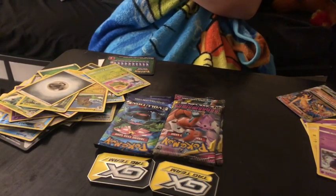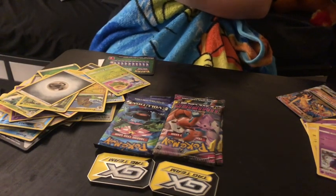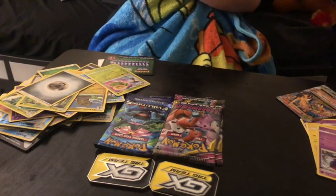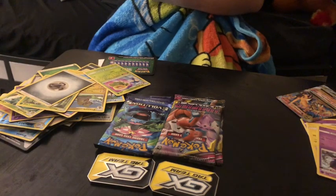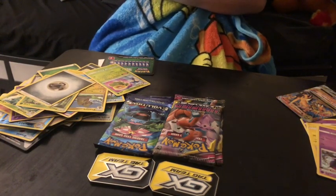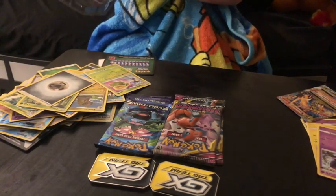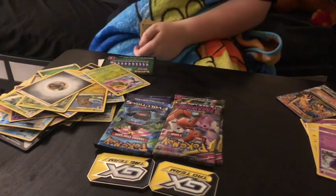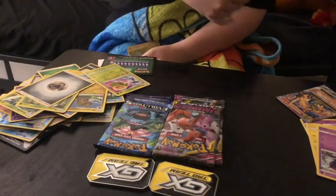I forgot to show you guys the pack that I have here — like this whole box came with extras. I'm never able to get these cards out; they're like stuck. One of them came with a Melmetal and Lucario tag team. Let's put that in the EX slash GX pile.